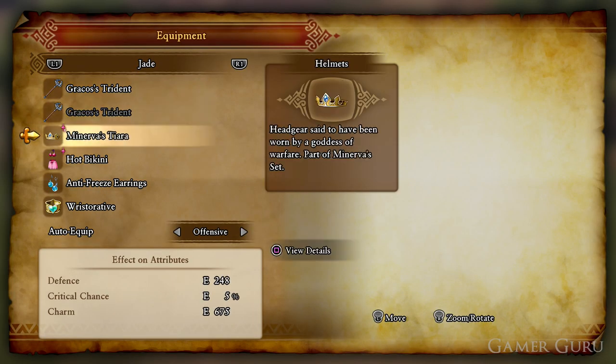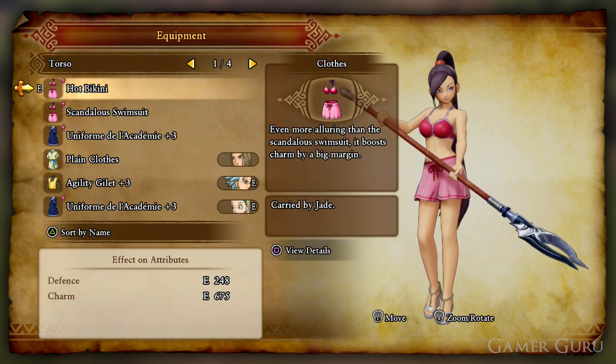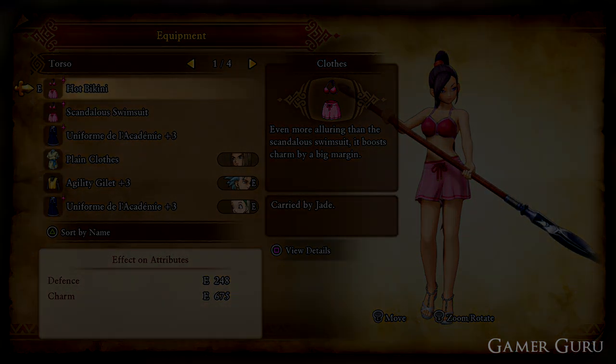So that's pretty much all there is to it. The Hot Bikini has better stats than the Scandalous Swimsuit, they look exactly the same, the swimsuit is available in Act 2, and the Hot Bikini is available in post-game. I hope you found this video helpful — if you did, hit that thumbs up button, subscribe for more content coming very soon, and we'll see you next time.